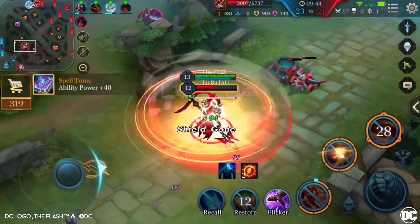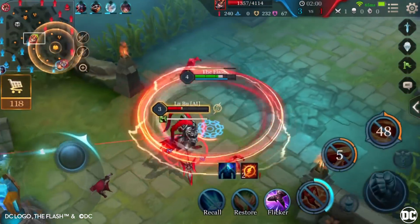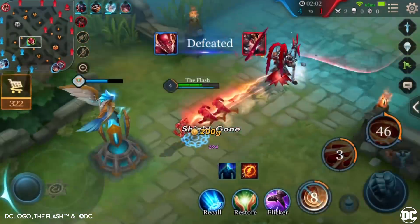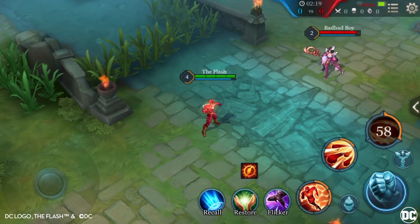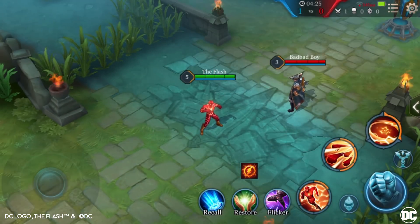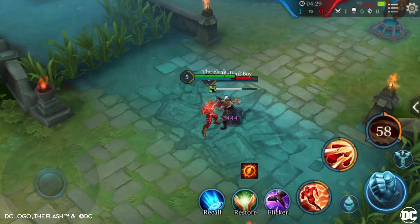Two seconds later when The Flash stops, the vacuum from the Cyclone pulls in surrounding enemies, dealing 800 magic damage. If the enemy is going to use a control effect on you, you can use Cyclone to prevent them from controlling you, as The Flash is immune to all control effects while using his ultimate.